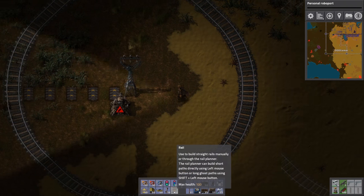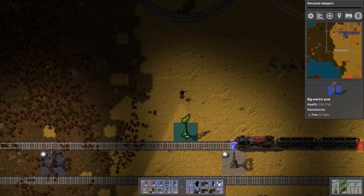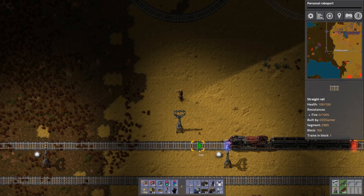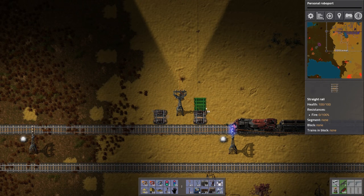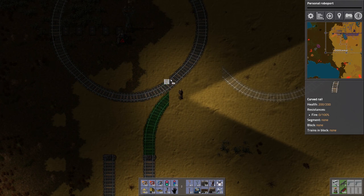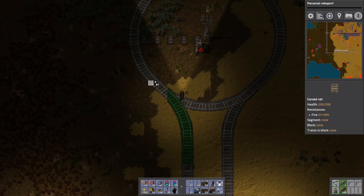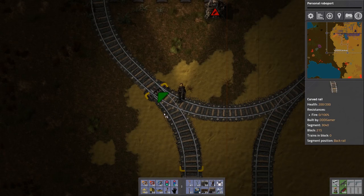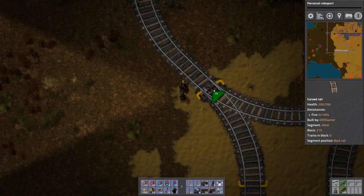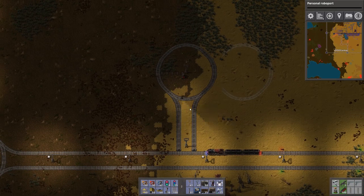I extend the pole down as far as it can go, then put train tracks on each side and extend them up a bit. I click the arrow and run along until it matches the circle and connects. If you see a small unconnected part, click the arrow to complete the connection — otherwise it acts as a stop for the train. Make sure everything is connected so it runs smoothly.